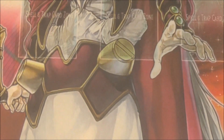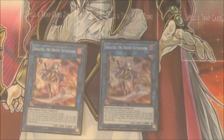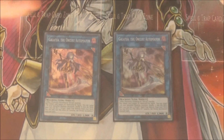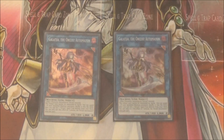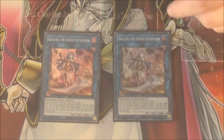Moving on to the extra deck. First up: two Galatea, the Orchist Automaton. Kind of goes without saying — this is one of the best cards in the deck. Basically, you shuffle one of your banished dark machines back to the deck and set any Orchist spell or trap card directly from the deck. Just getting a free spell or trap card is really good. While she's linked to a monster, she cannot be destroyed by battle, so the low attack points are made up for by that.